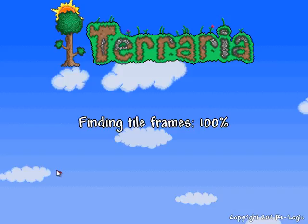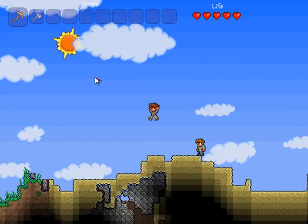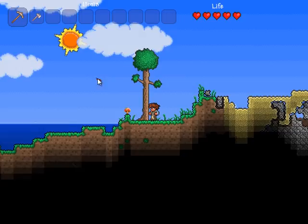Alright, so the game is loaded and probably the first thing you'll notice is that we've got this guide guy along with us. He's basically help, so we can talk to him and he'll give us some clues. But I don't really need your help right now, buddy. The other thing you'll notice is that we actually start with two tools — one is an axe and one is a pick.